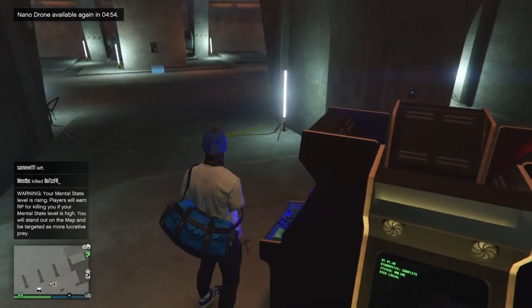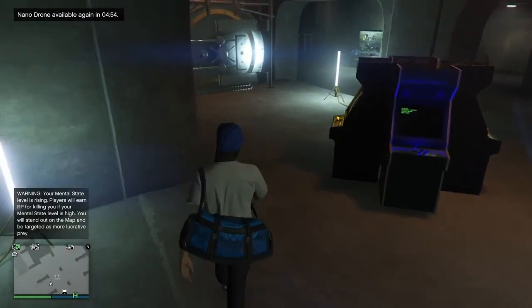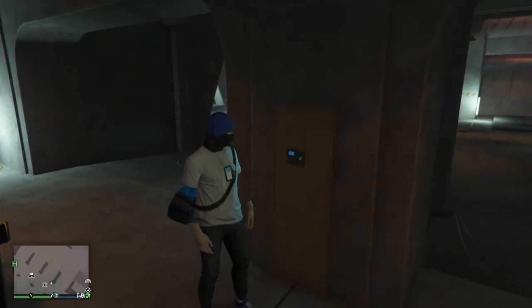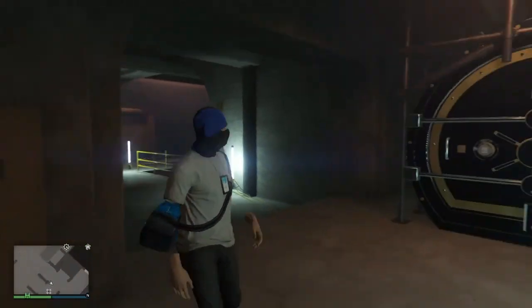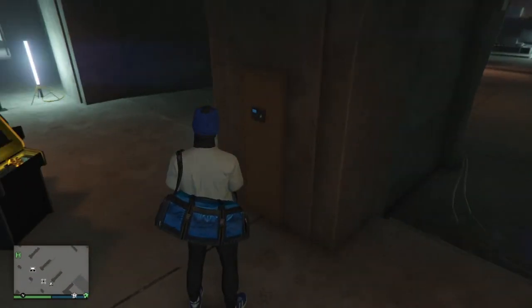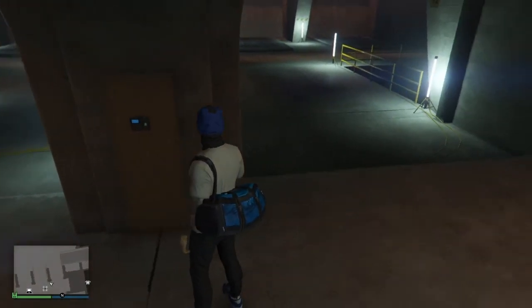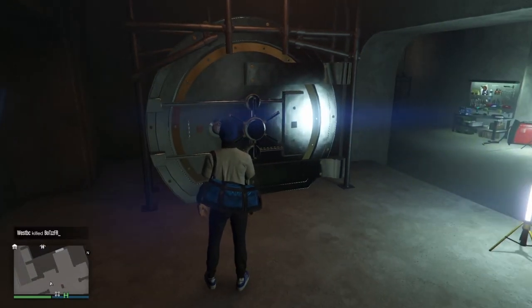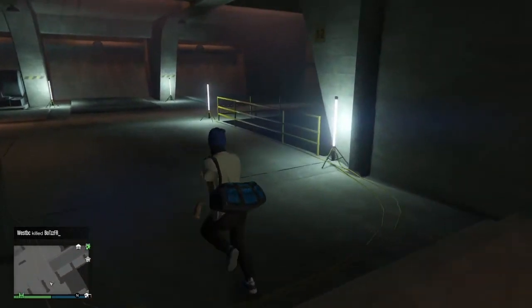The cooldown is about five minutes, so if you have a short attention span that might be a downside, but it's still a useful drone. The hacking station is personal preference — if you want to practice hacking go for it, but I don't really need it. Same goes for the vault door: it's only if you really want to practice on it.